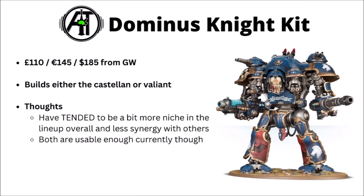The other mainline Imperial Knight kit is the Dominus Knight kit, at £110, €145, or $185 from Games Workshop. This one builds either the Castellan or the Valiant. These are either close-range or long-range firepower knights, absolutely covered in guns, a little bit harder to kill, though maybe having a little bit less synergy with the rest of the army — they're kind of just big gun turrets. Both are usable enough in-game, and while maybe not absolutely top-tier for Imperial Knights, they're in a fairly good place and are definitely playable.